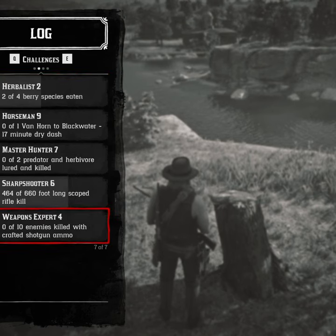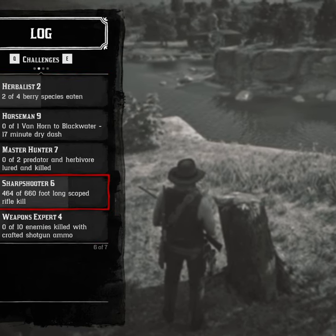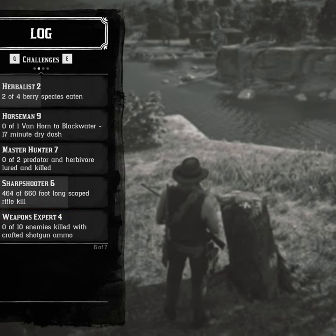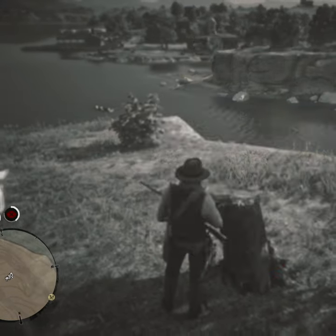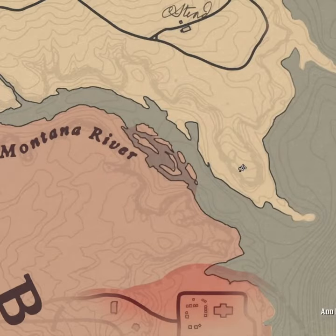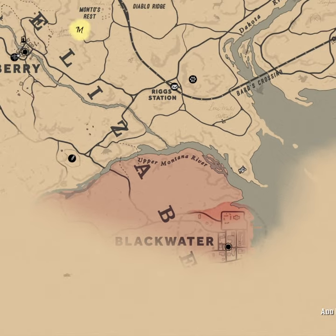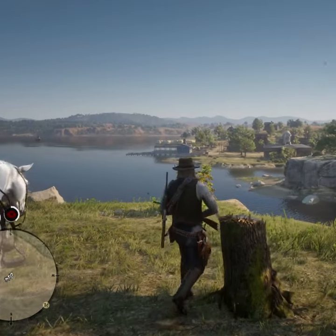Today we're going to take care of the Sharpshooter 6, making a 660 foot kill with a long scoped rifle. You'll need two things. The first is the rolling block rifle, and the second thing is to position yourself right here on the southern point of this section by Riggs and Bard's Crossing, and we're going to shoot across into Blackwater.